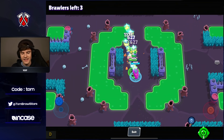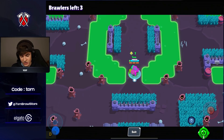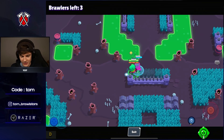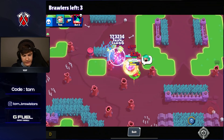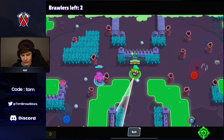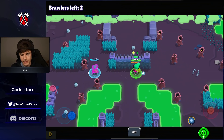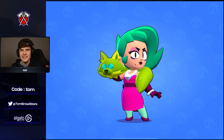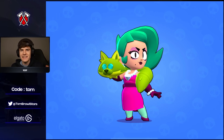Lola's worst matchups are Penny, Jesse, and Belle — they really hard counter her because the super is so important to how good she is. A Penny will either get you killed or get the Ego killed, which is bad either way. Long range brawlers like Piper, Bowie, and Brock will outrange her and be tough matchups, but I don't think they truly counter her — Lola is so strong that not much will particularly counter her. That's going to wrap it up, hope you enjoyed, make sure to like, comment, subscribe, and I'll see you next time!